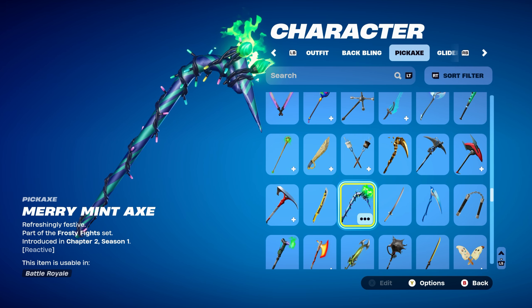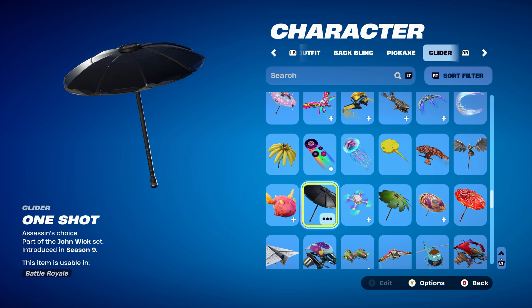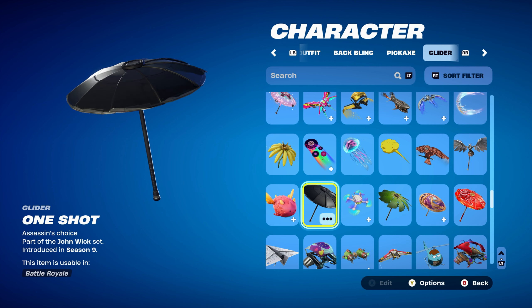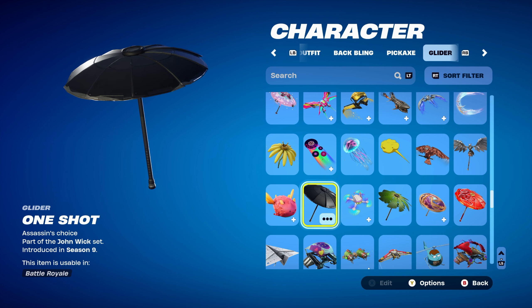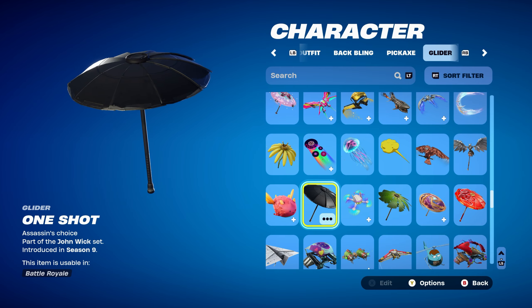The pickaxe is the Merry Mint Axe, part of the Frosty Fight set, introduced in Chapter 2, Season 1. I'm using this for the purple and green design — goes very nice with the back bling and also the skin. The umbrella I'm using for all combos is the One-Shot, which is the Victory Royale umbrella from the John Wick Bounty LTM in Chapter 1, Season 9. If you don't have this, you can use any other glider or umbrella that's purple or black themed — it would work nicely with the skin.